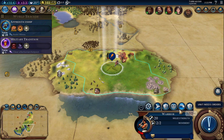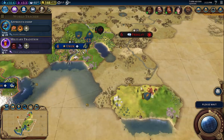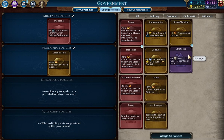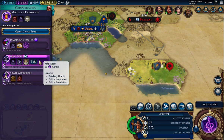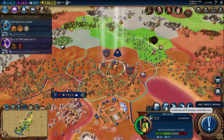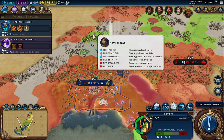Currency — so we are still going. This warrior is definitely going to fortify. Military tradition — I'll keep going, I'm happy enough with this for now. Pick a new civic — let's do state workforce. Link him up with the war cart, and I think that spot up there was exactly the spot I had been eyeing. The advisor agrees, so I am going to move up there.